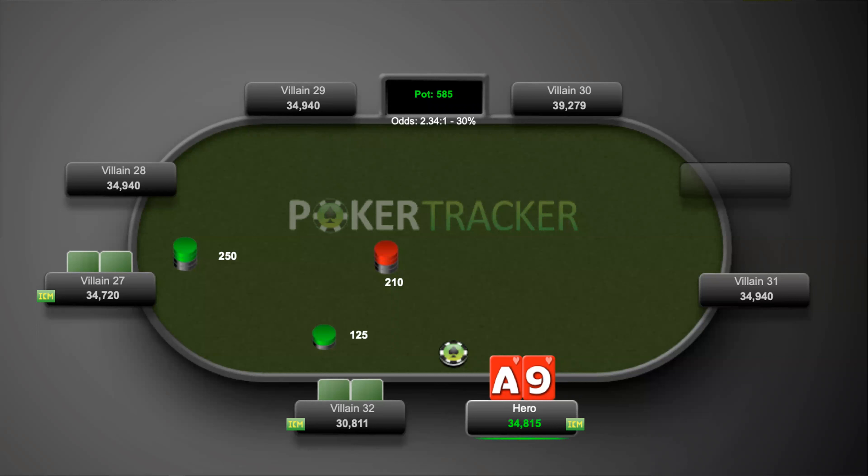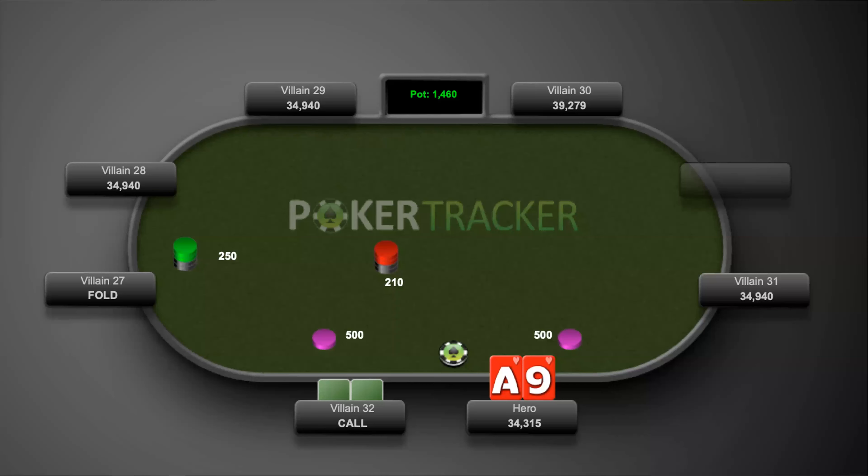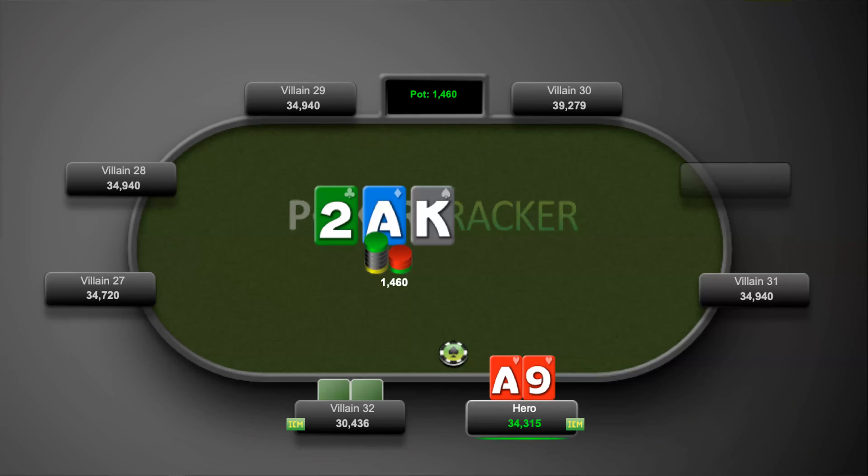You have ace-nine of hearts on the button. Most of you are going to go ahead and open — if you go bigger, I like that play. Bigger pots in position with superior hands heads-up. Villain 32 goes ahead and calls, and the board comes ace-king-two. It's been checked to us — do you want to check or bet?